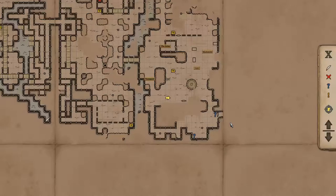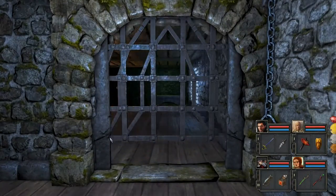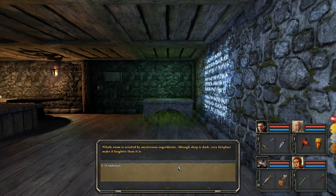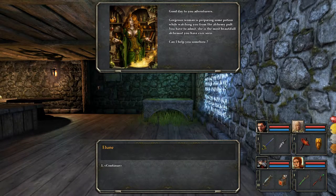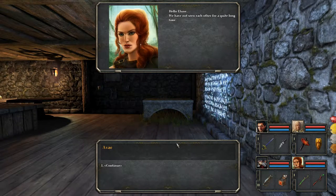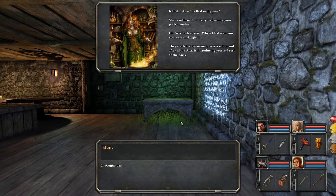What building is this? Whoa. The whole room is scented by mysterious ingredients. Although the shop is dark, the cozy fireplace may get brighter than it is. 'Good day to you, adventurers.' A gorgeous woman is preparing some potion while watching you from the alchemy pult. Pult? You have to admit, she is the most beautiful alchemist you have ever seen. 'Can I help you somehow?' Elune. Wait a minute, Elune — I've heard your name before. Hello, Elune. We have not seen each other for quite a long time. Is that Avai? Is that really you? She is with a smile warmly welcoming your party member.